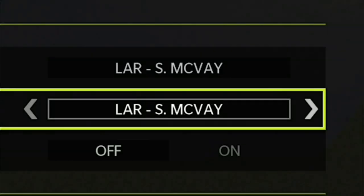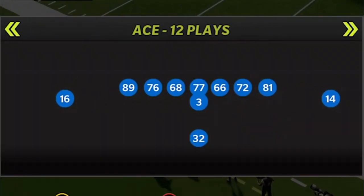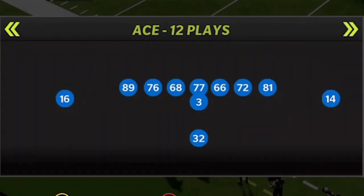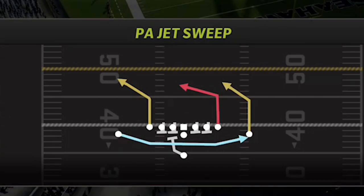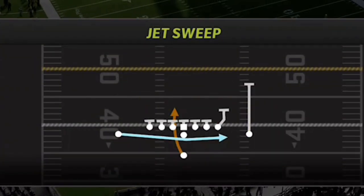Today I'm using the Rams offense, which is really one of the best offenses in the game — something I've been putting out quite a bit recently. The formation is going to be the Single Back Ace, so pretty much any playbook that has a Single Back Ace will have some of these plays, but the Rams have all the plays I need. The plays in my four-play audibles are as follows: number one is the Jet Sweep.